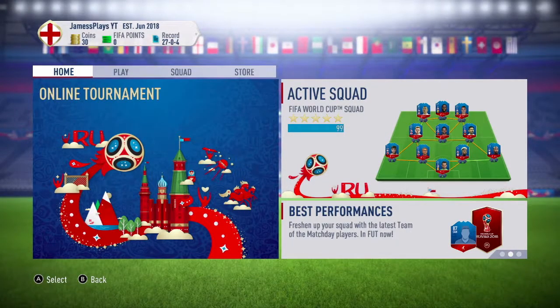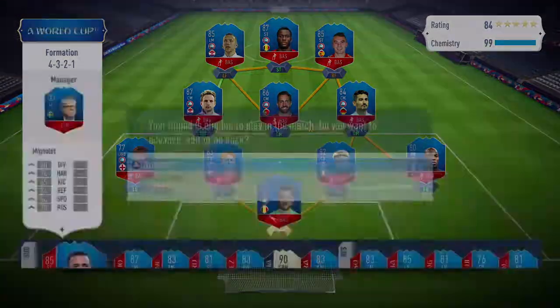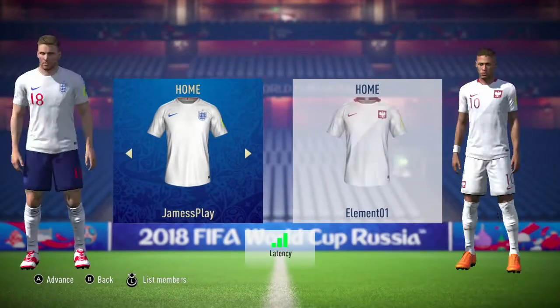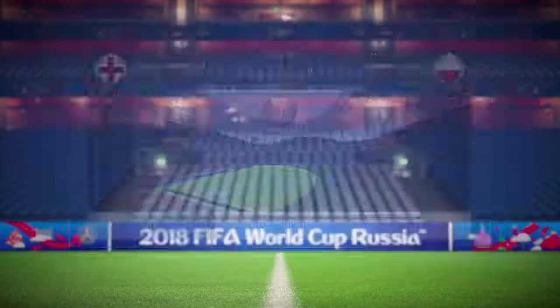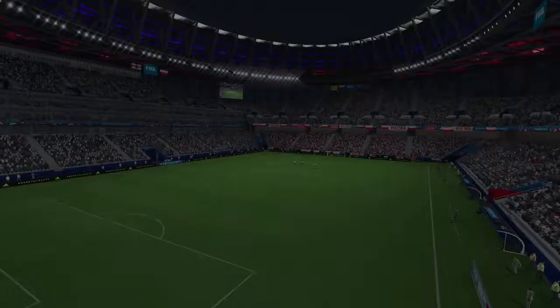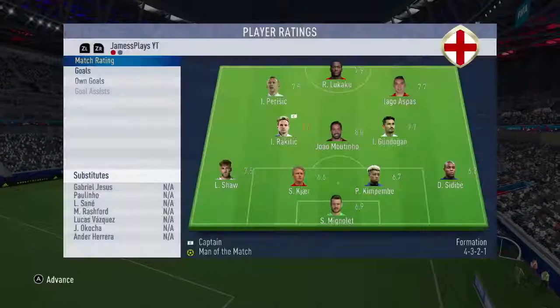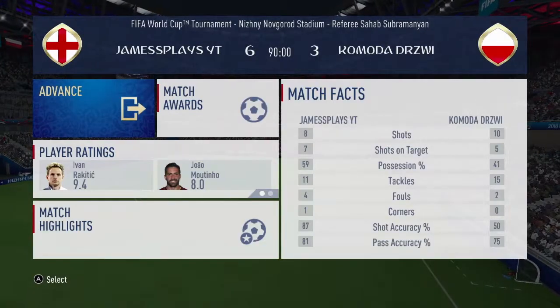Straight back in now, second game of the group stage. This guy using Polish kits and badges, 87 chemistry. Quite a few decent players in there — Fellaini with the upgrade, 84 rated, Kante with an upgrade, Rashford, Origi, Lindelof. But we edged him off quite nicely. He scored a few goals against us, but we scored twice as many, so that was very nice.